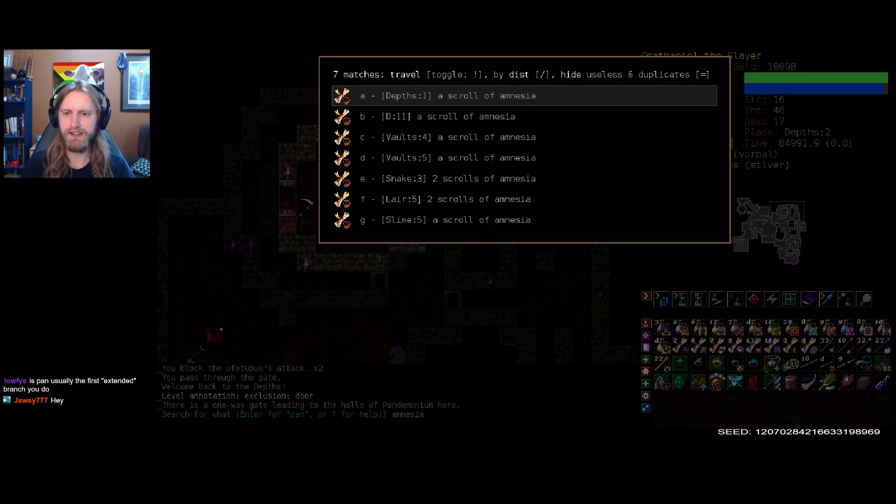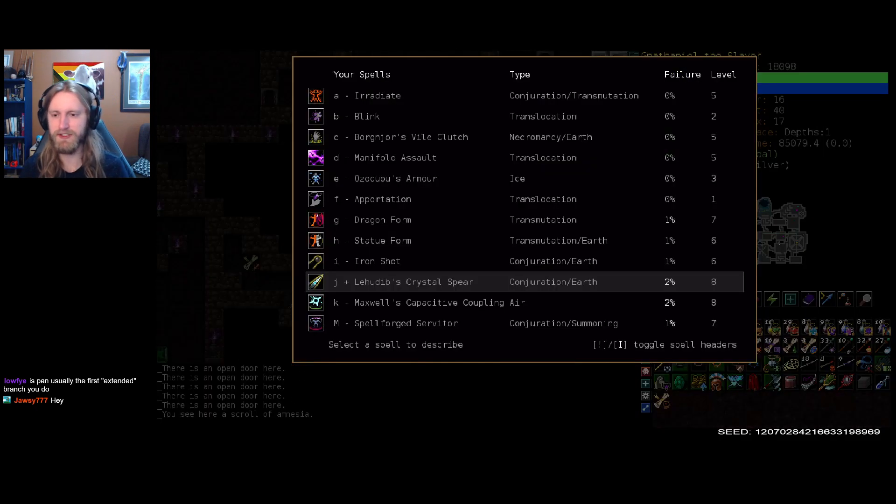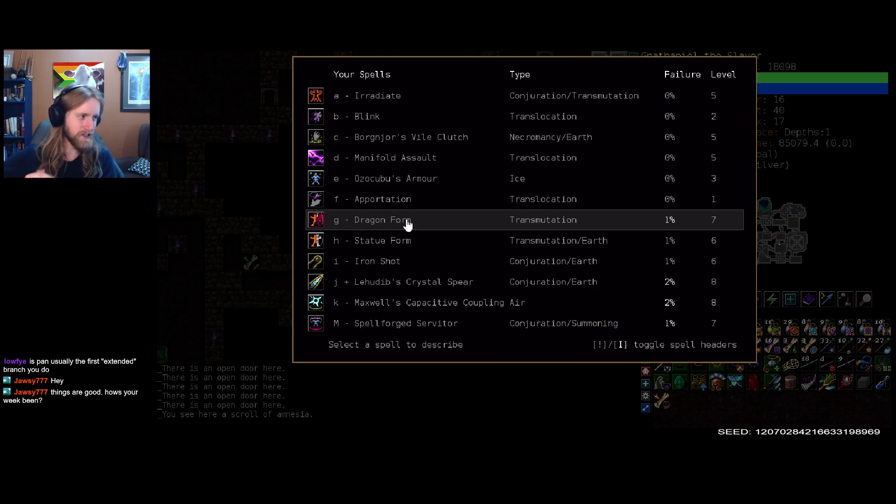I guess the one thing I haven't done is actually take a look at what we're getting rid of. Dragon form — it almost hurts me to do so. But dragon form, iron shot — those we're not really using here. Ozuku's armor we could also get rid of. Only three spell levels is not a huge amount to spend moving onwards. Things are good. How's my week been? It's been pretty fantastic. It was nice having the short week with the Friday off. Kind of wish I got the Monday off too, but it'll be nice to get back into work.